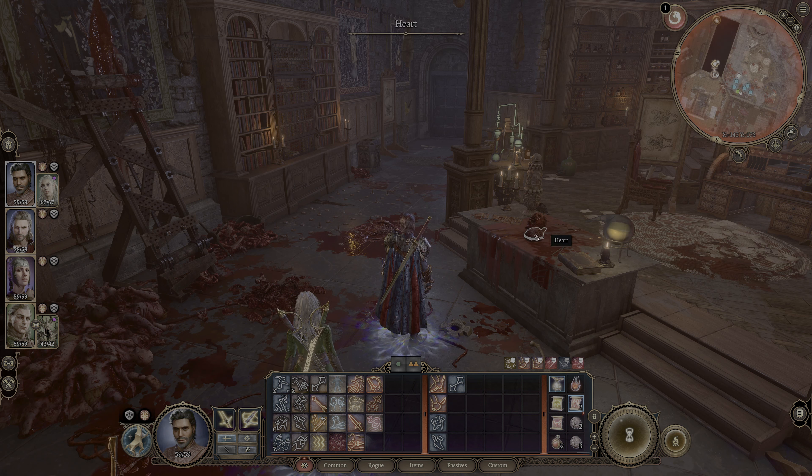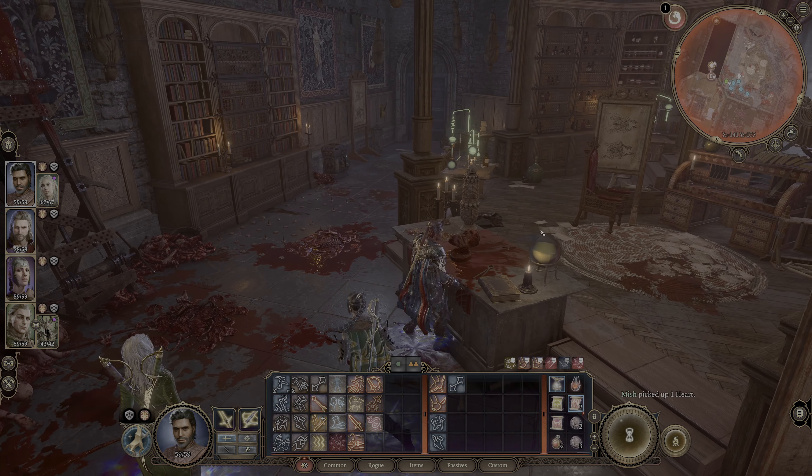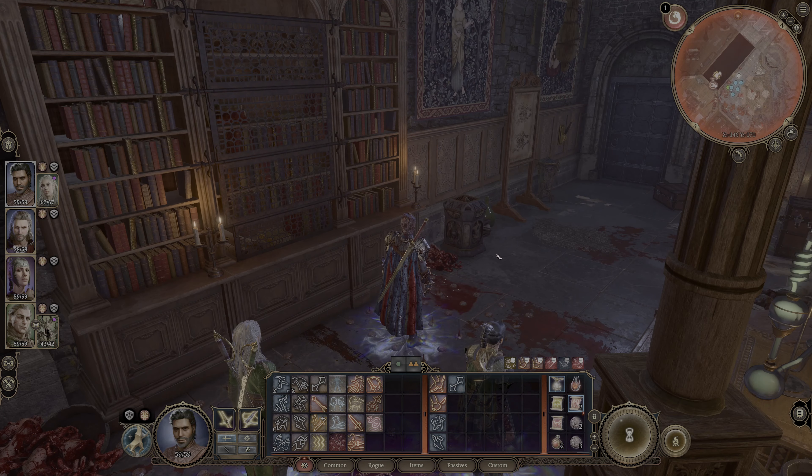So basically the first thing you have to do is pick up this heart that's on this table. Let's do that. And then another very important thing that people forget — you see this altar, you can't interact with it no matter how many times you click it.